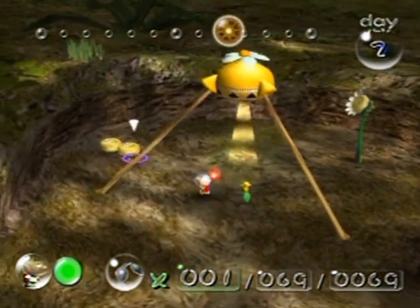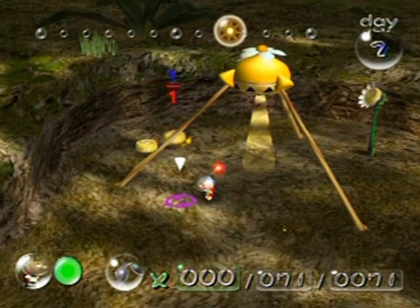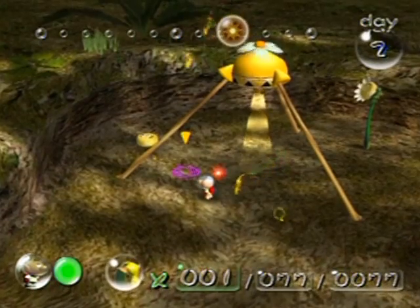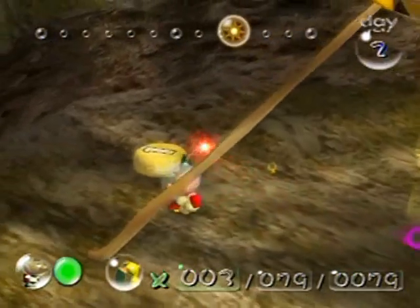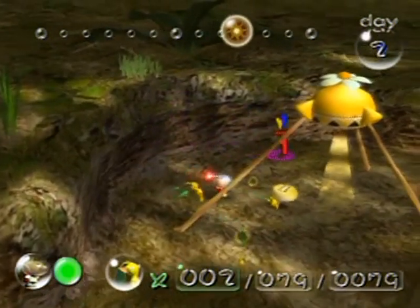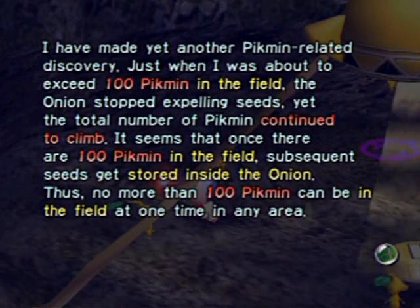The yellow ones fly farther and higher than the red ones, which means they have access to things other colors do not. The red ones have the highest attack power of all three types. The yellow and blue ones attack at about the same rate — consider red Pikmin as 1.5 and yellow and blue Pikmin as 1 in terms of attack stats.